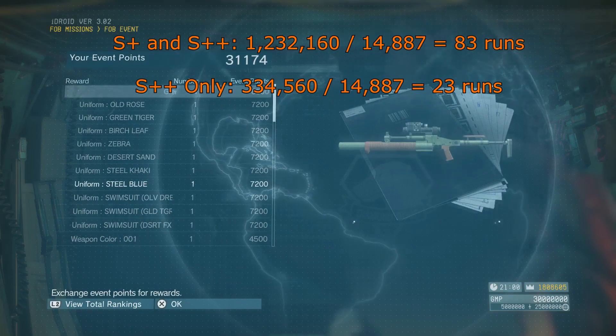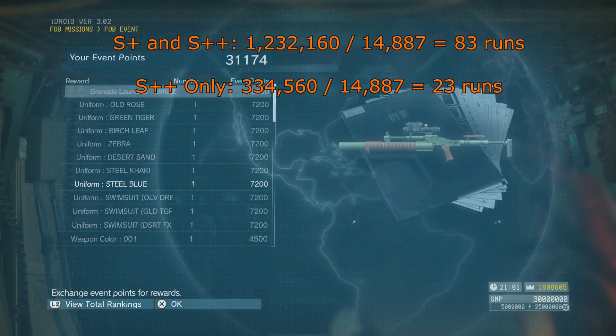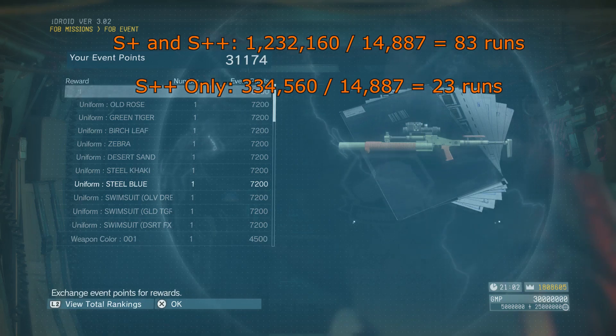The weapon this time is the Mira 71 grenade launcher — the one that fires multiple grenades at once.